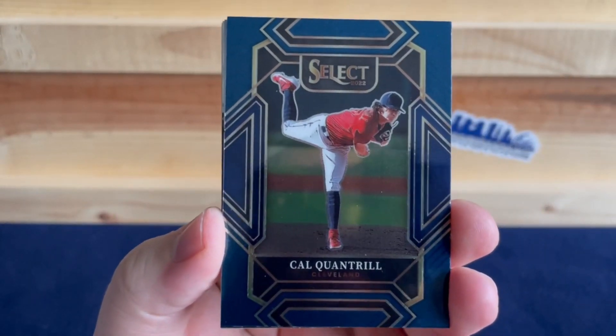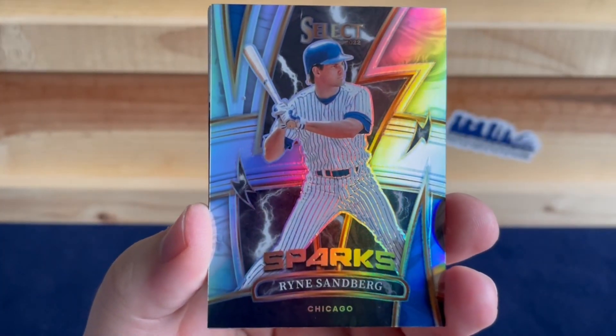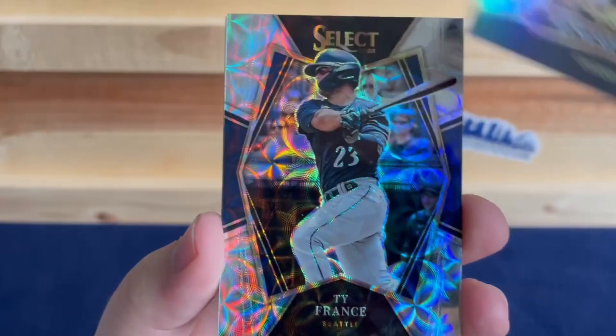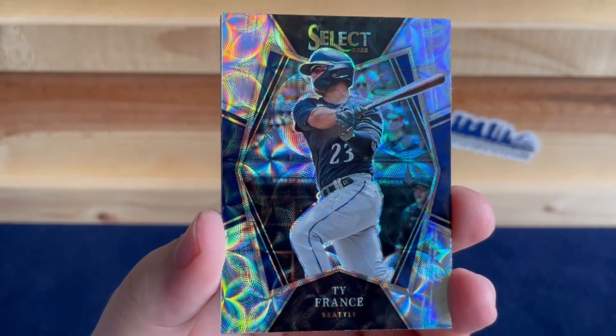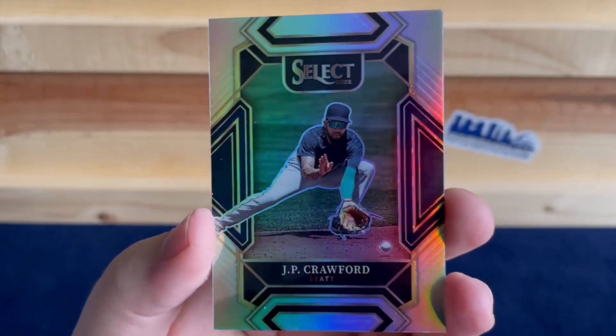Pack number two — we have Cal Quintrell, a silver Sparks of Ryne Sandberg, a Scope of Tai France, and a silver JP Crawford.